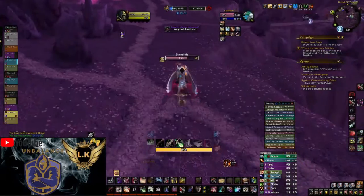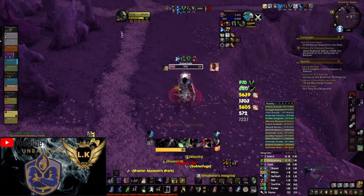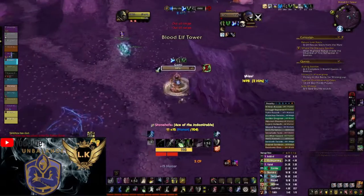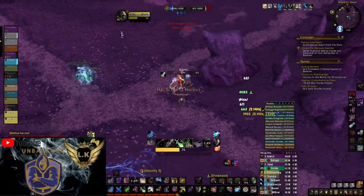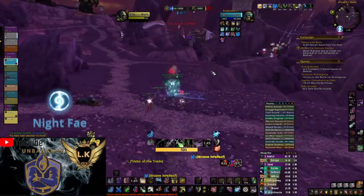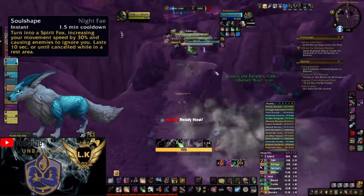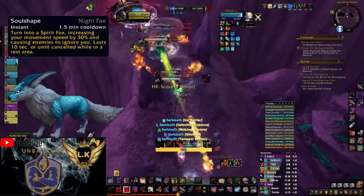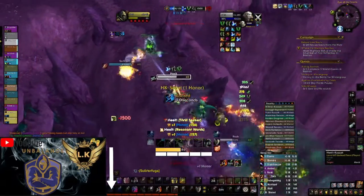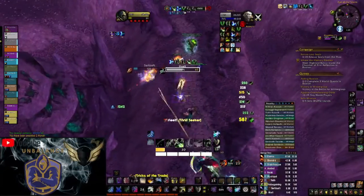After reaching level 50 you will ask yourself which Covenant will be the best option for your PvP rotation. I am not gonna go through all of them, just to show the best options in my point of view, and this will be of course Night Fae. Why Night Fae? First of all you will have Soulshape, which is allowing you to escape or nuke the target. Second, we have Sepsis, which allows us to damage the target with 8395 nature damage over 10 seconds.